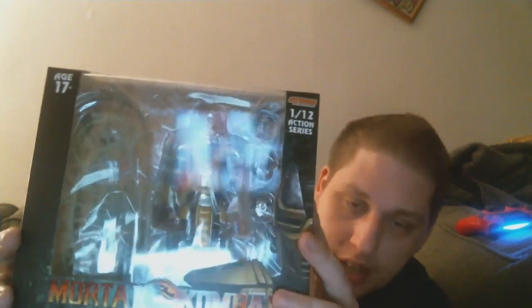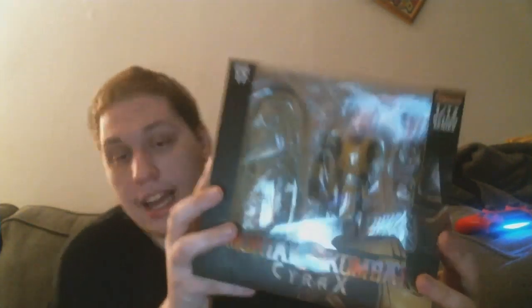I got the homie Cyrax over here. I think you guys can see Cyrax a little bit better than Sector. I don't know if you guys take them out of the box or not — let me know, because I know people like to display them. Cyrax comes with a green net and bomb obviously. I'm definitely just going to have him chill with the net though, same thing with Sector. Yeah guys, that's my first two Storm Collectibles pickups of the Mortal Kombat line — first ever: Sector and Cyrax. These look dope as hell.